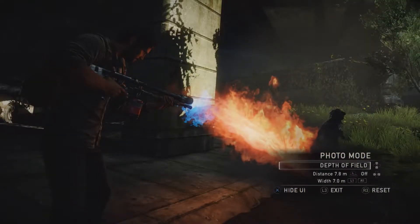In the Depth of Field menu, you can change what the camera has in focus. You can toggle the Depth of Field on and off with left and right on the D-pad. You can also set the position of the focus with the left stick, and adjust the width of the area in focus with L1 and R1.